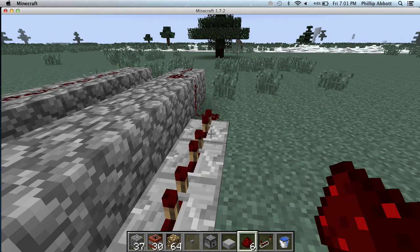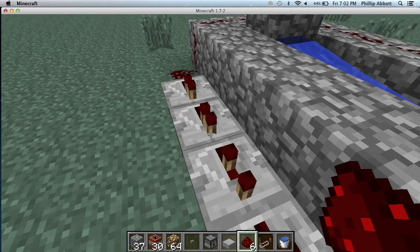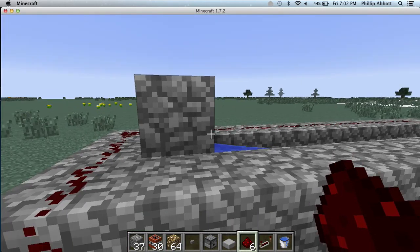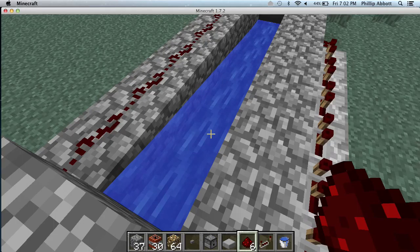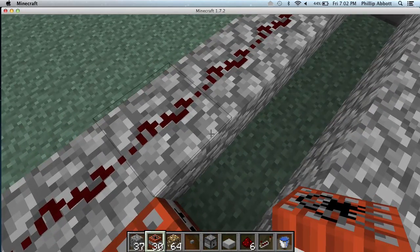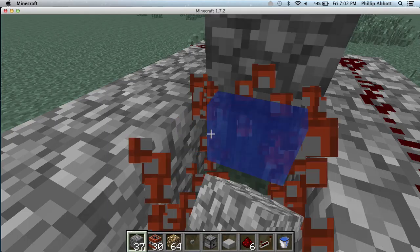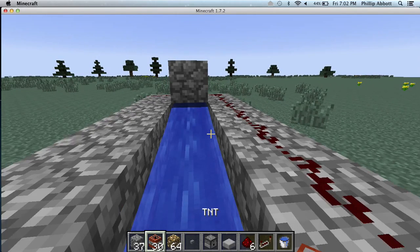I know there are different cannon designs, but I believe this is the easiest one to make and the least complicated. I know some people have been making pirate ships — this probably isn't the most efficient thing to use on a pirate ship, but it will work. Make sure you don't cover up that water source inside; it's going to mess the whole thing up, so be really careful about that.